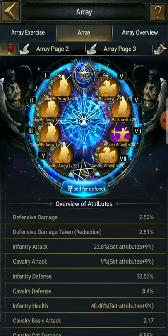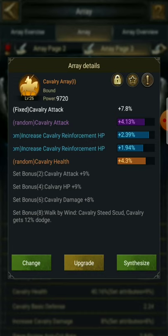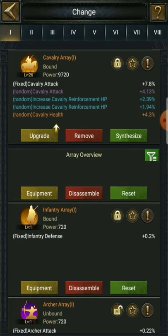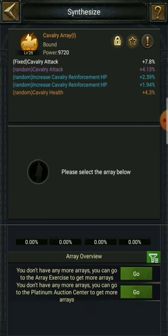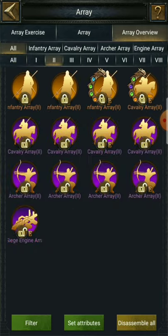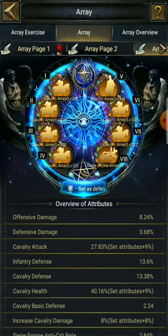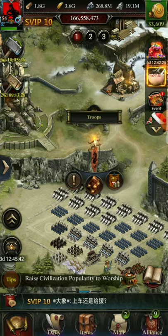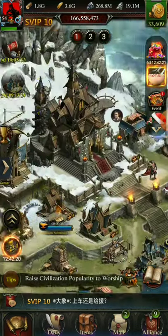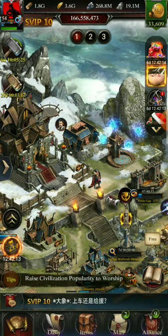The other addition I have noticed, which helps the players, is that if you want to synthesize a particular array, you can do it directly from the arrays section and also from the array overview, so you can help out with your enhancing. This is, I think, the best interface they could come up with and I really appreciate the effort. Thanks for watching, guys — I hope you liked the video and it helped a bit. Goodbye, take care.